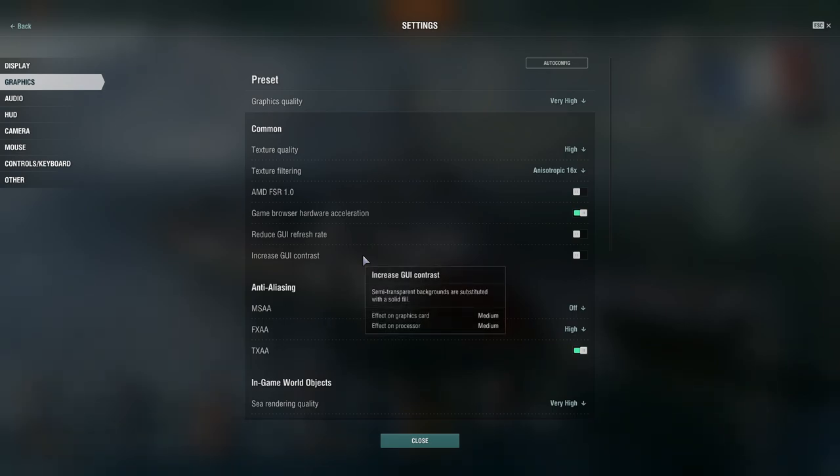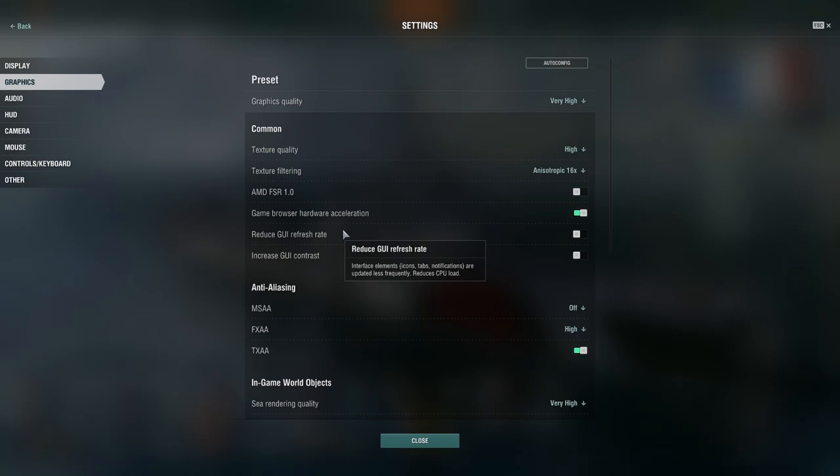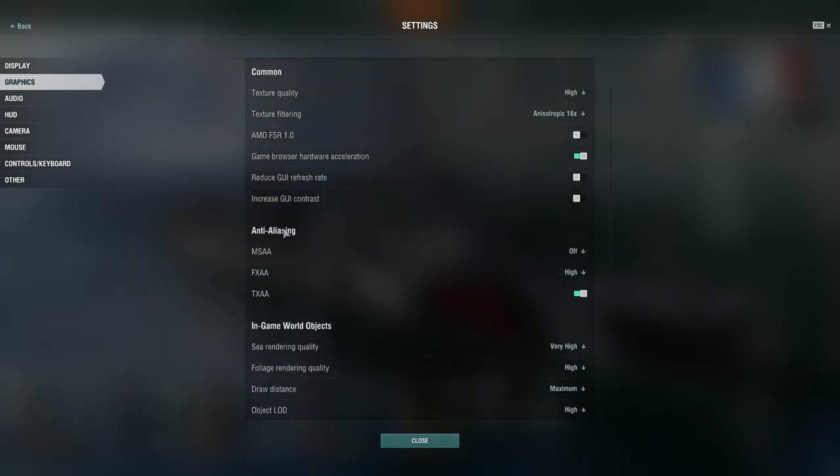You can also increase your GUI refresh rate, or have transparent backgrounds substituted with a solid fill — that has a medium effect on both the graphics card and processor. I'm tempted to turn it on but I've never had any issues in the nearly three years I've been playing on this PC, so we'll leave it as is. And then there's anti-aliasing.